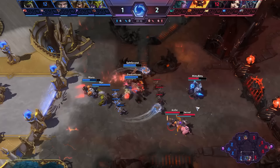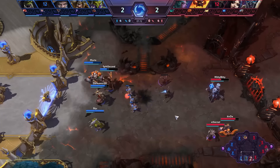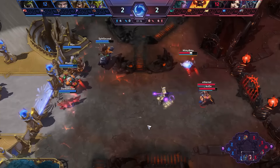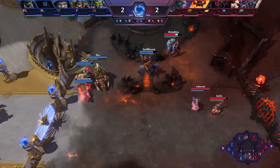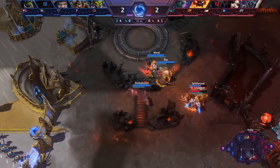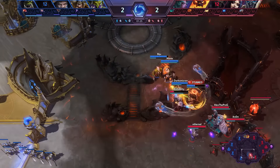The map, as you can already tell, is Battlefield of Eternity. So it's a lot about the pressure against the Immortal when looking at the draft, which is one of the reasons why we're seeing something like a Tyrande in the setup. MidiBidi on Artanis now has to be a bit careful. Split Second could go for the stun — and does indeed do that.